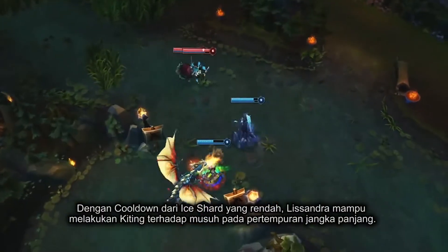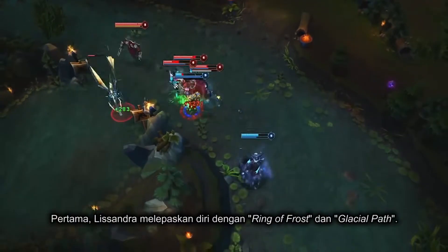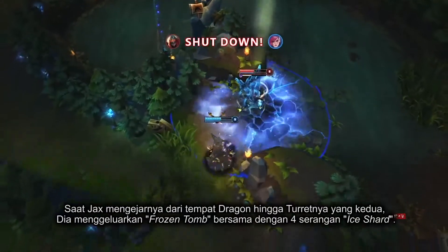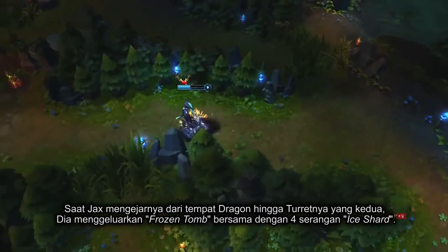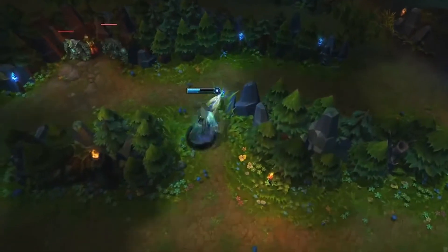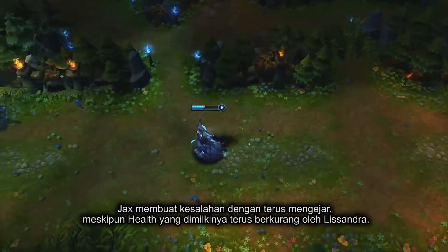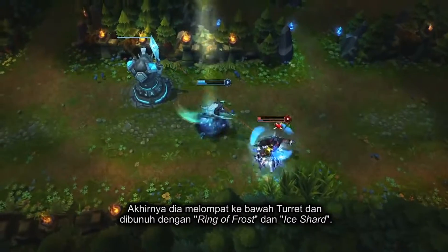With Ice Shard's low cooldown, Lissandra is exceptional at kiting enemies over long distances. Lissandra first disengages with Ring of Frost and Glacial Path. As Jax pursues her from the Dragon Pit to the second turret, she lands Frozen Tomb amidst four consecutive casts of Ice Shard along the way. Jax makes the mistake of continuing the chase despite being whittled down repeatedly, and finally dives her underneath the turret, falling to Ring of Frost plus Ice Shard.